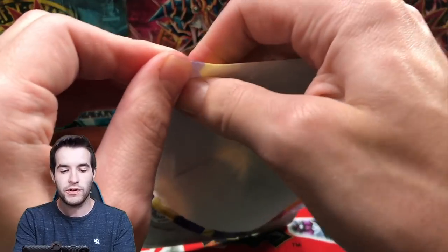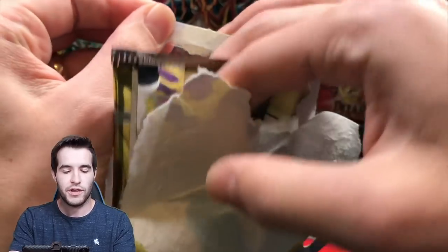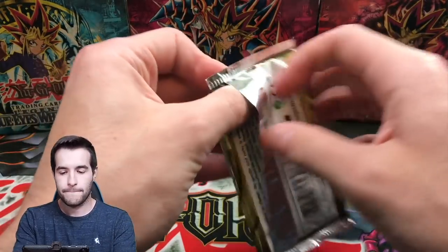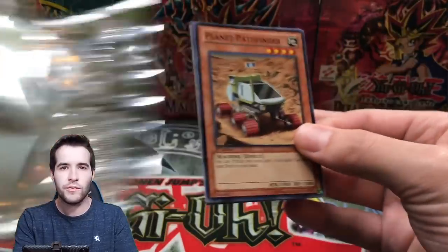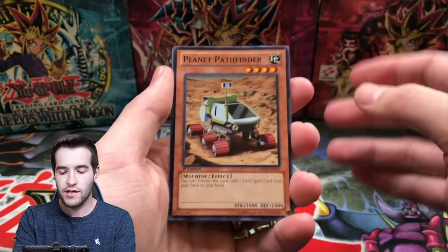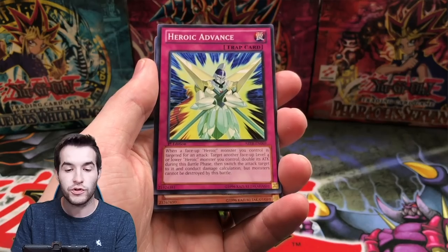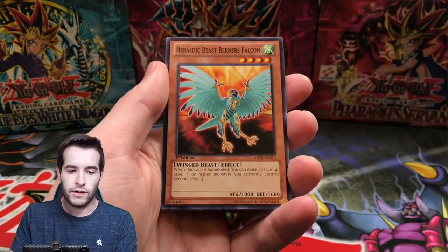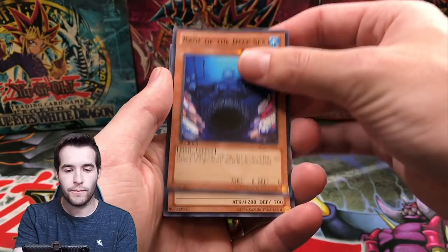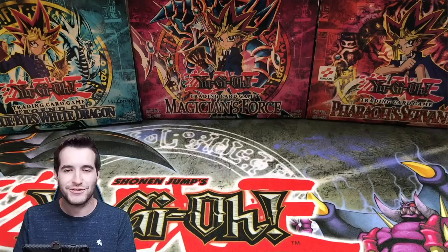All right, first pack Abyss Rising. I'm probably going to skip through when I'm opening these blisters — the editing is going to be a pain, but that way you guys don't have to watch me do that every time. You can get the ultimate rare, I think it's Tiramisu the Madolce — it's a pretty big card, even an ultra rare it's worth like 30. There's also the ghost rare and some other cool stuff like Mermails. Just a rare on the first pack but we have 60 packs.